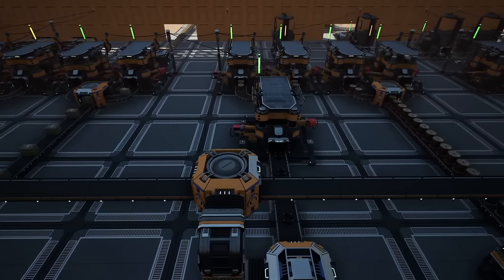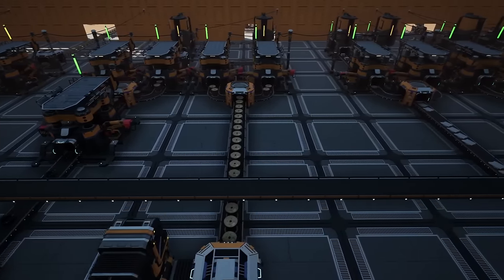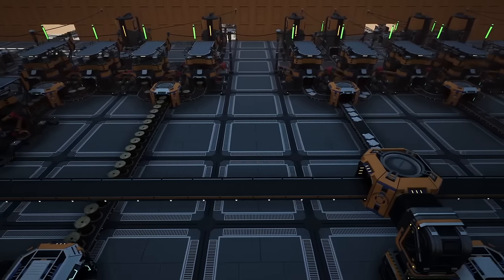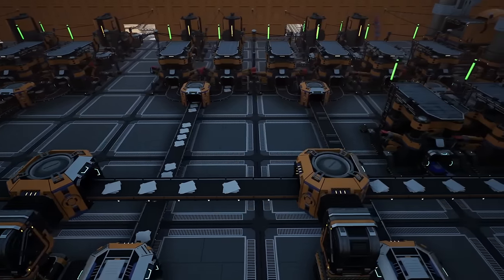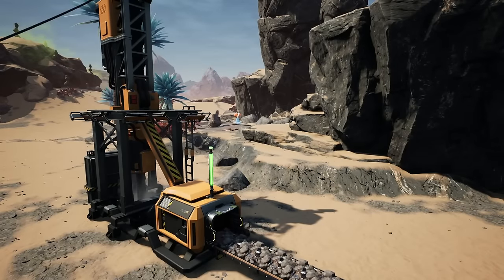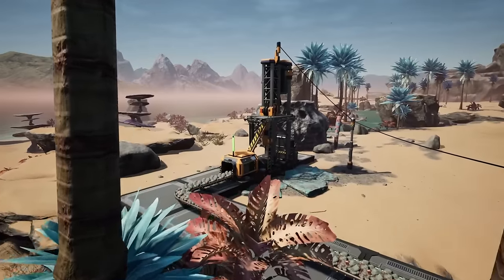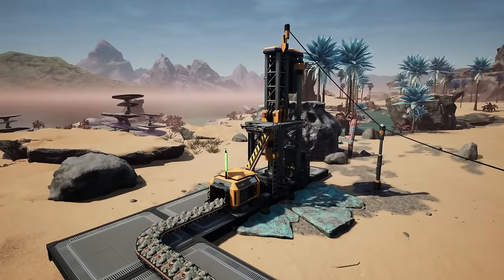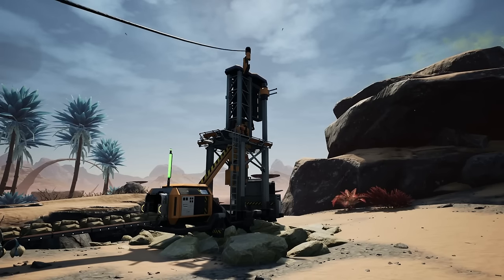As this is a factory guide, I will assume that you've been able to produce and stock at least some degree of concrete, iron, and copper items. The factory we are building will require two mark one miners on normal iron nodes, a single miner on a copper node, and a miner on a normal limestone node. We're going with the bare basics — all on normal nodes.